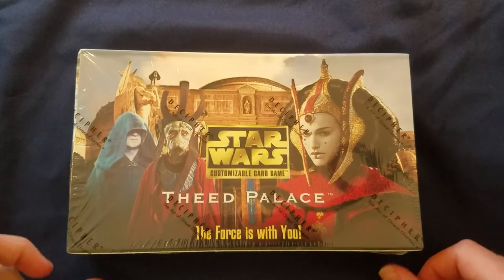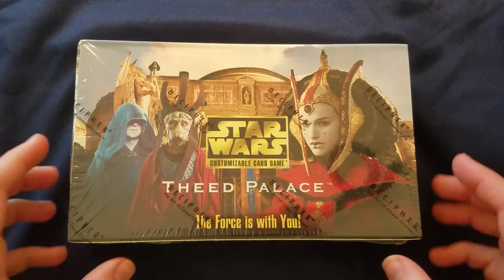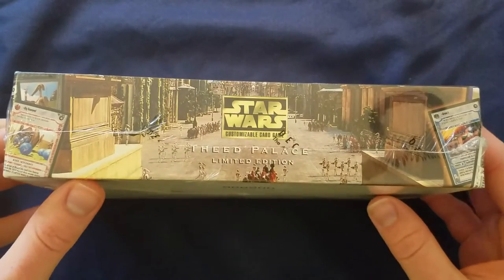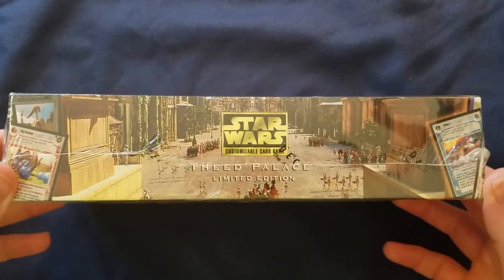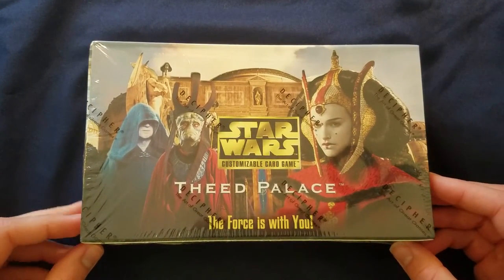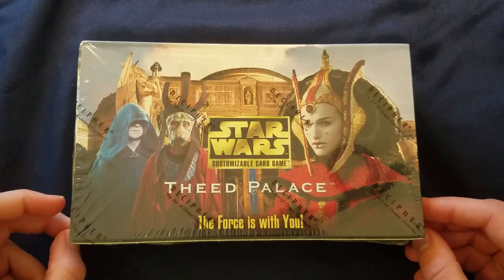In this video, we'll be taking a look at a Theed Palace booster box. This was officially the last set that Decipher released, in December 2001. It was focused mostly on Naboo at the end of Episode 1. A lot of good cards in this set — Darth Maul with lightsaber, Qui-Gon with lightsaber, Queen Amidala. It was probably the third version of Queen Amidala, but definitely the one designed for controlling the throne room, which was a fun objective. Maybe we'll see that in here.